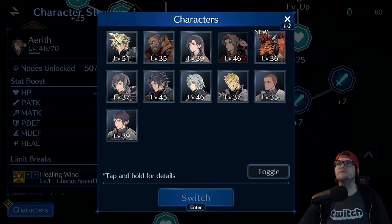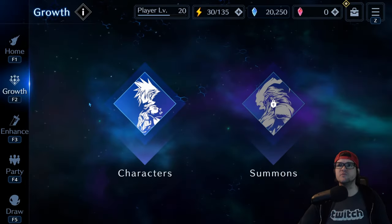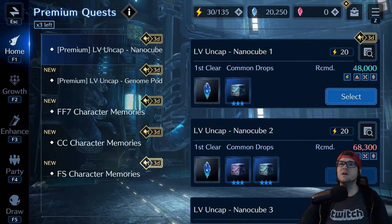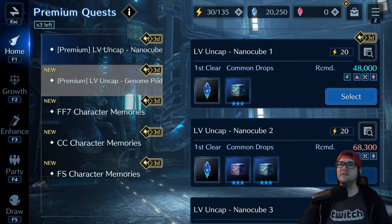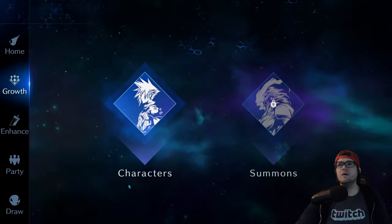When you do premium quests, I recommend only doing the very first clear to get the rewards. Always prioritize getting memories because memories are limited. You can farm pods any other time in the game, but memories you cannot. So definitely focus on that whenever you have the opportunity.